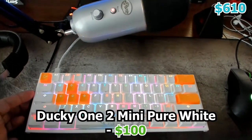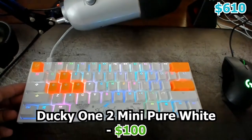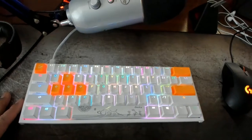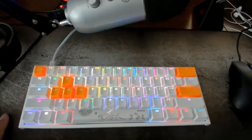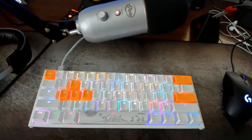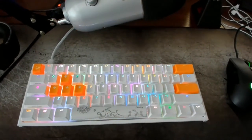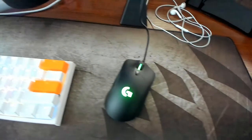Moving on, we have the Ducky One 2 Mini keyboard. You guys have seen this keyboard plenty of times in keyboard cams — it has different color switches which makes it look really cool and you can change the colors. It's a 60% keyboard. I get so many questions about why I have it, but I just like compact, smaller keyboards.